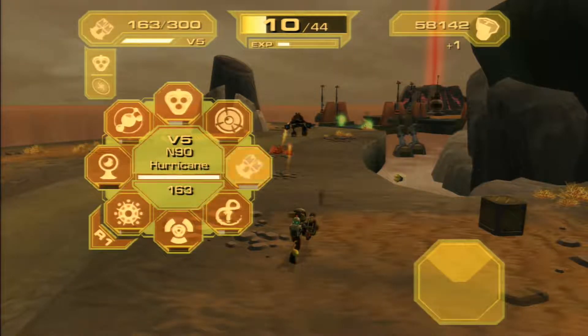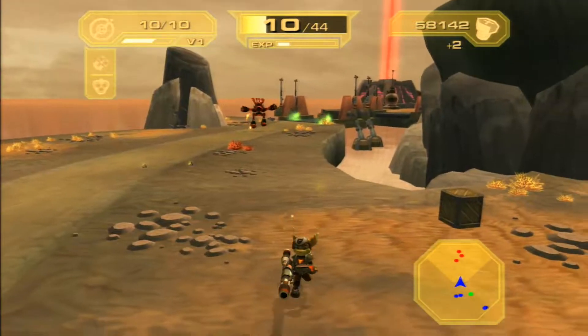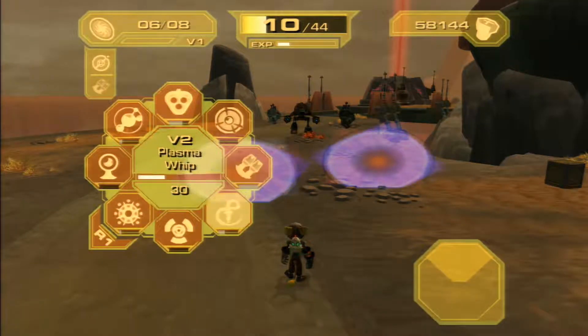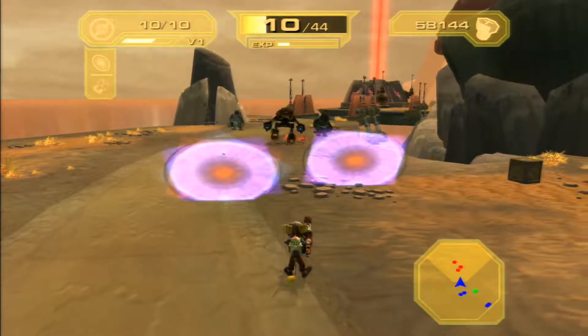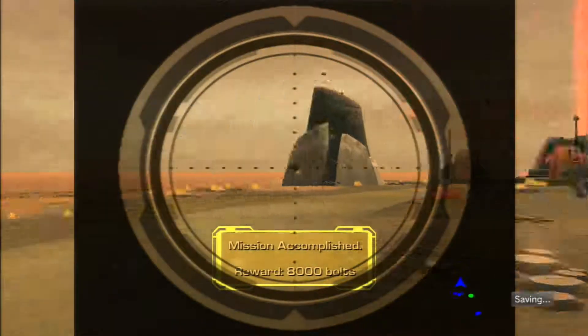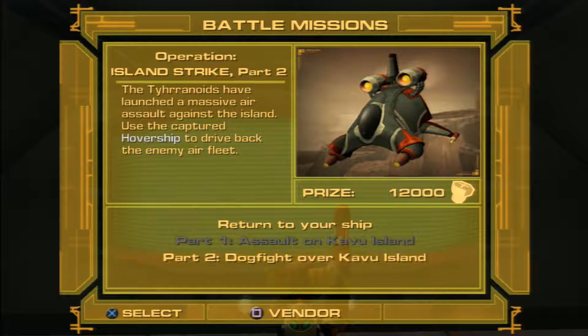Let's steal some more. Maybe we should snipe them. Look, we'll put up a shield — like that — and we'll snipe them. Oh, I can shoot through my shields! That's rad, that's actually really, really cool. There we go — dogfight, okay, part two. Oh, hell yeah, now we're talking.